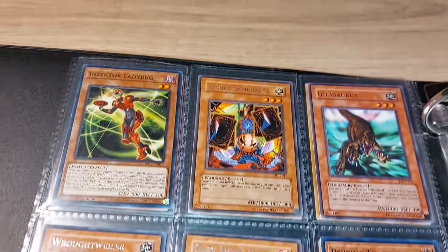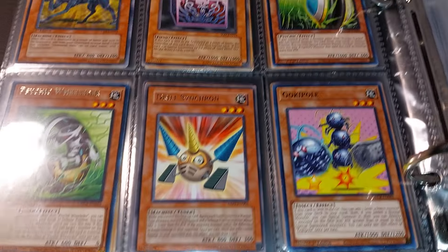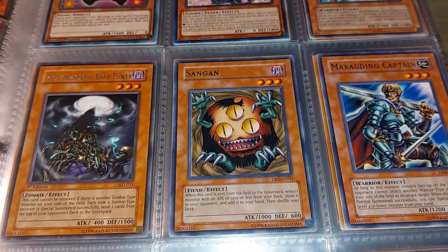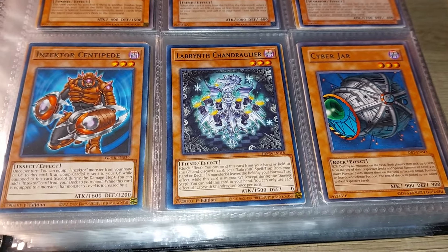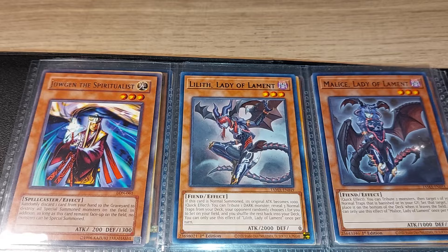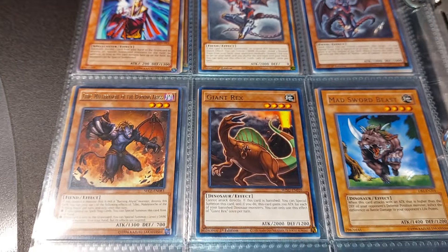He is dealt with the Pharaoh. Sangin, which is an all-time classic art. It was the overpowered Cyber Jar which got banned from tournaments quite a long time ago. Of course, Chougan the Spiritualist, which was used obviously by Bakura in Battle City Finals.